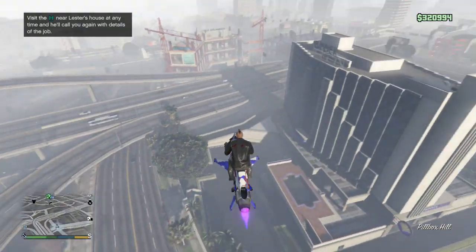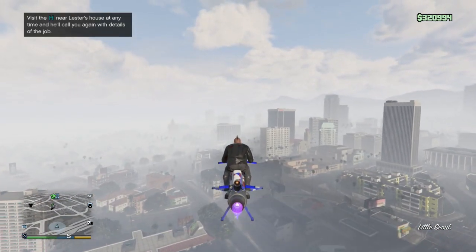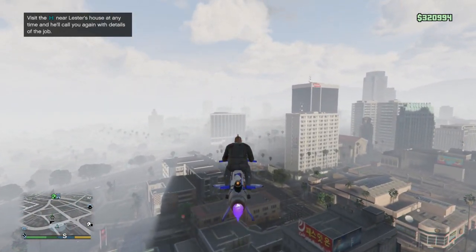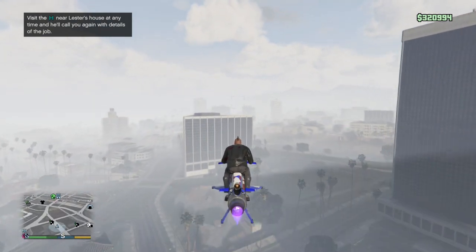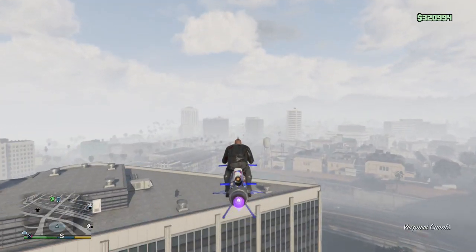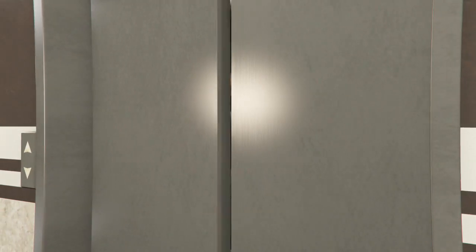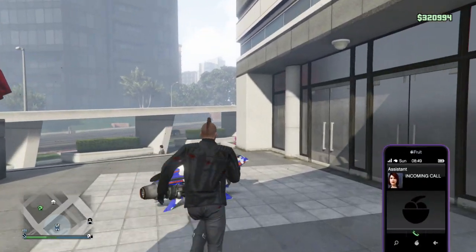For anyone who doesn't know, the Oppressor Mark 2 can fly at two different speeds — or two different sets of speeds. It can fly faster on the ground but slower in the air. When you're on the ground you can go about 132 miles per hour without the boost.